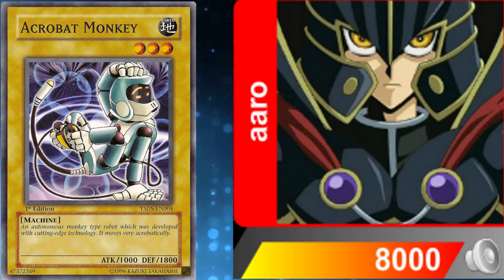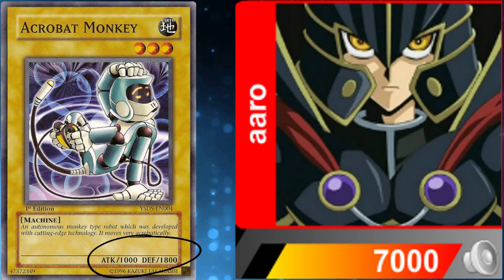All monster cards have what is known as attack and defense points. These are down at the bottom of the card and show how strong the cards are. If your monster has 1,000 attack points and attacks your opponent directly, they would lose 1,000 life points. They start at 8,000, so simple maths — 8,000 minus 1,000 — they go to 7,000. You want to get your opponent to zero to win the game, so you'll be doing that quite a bit.